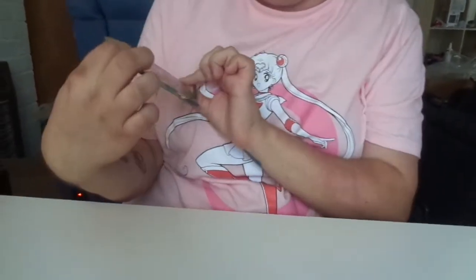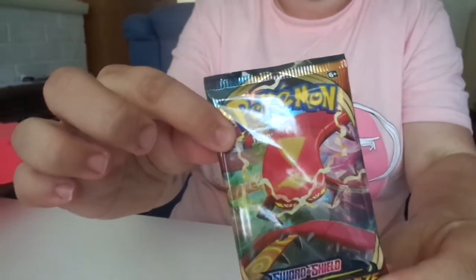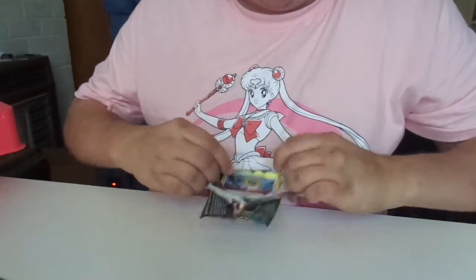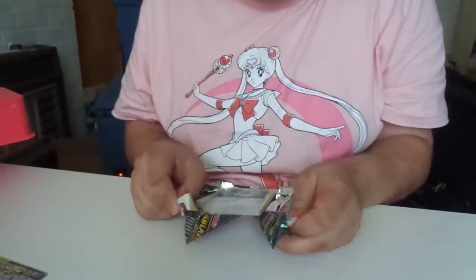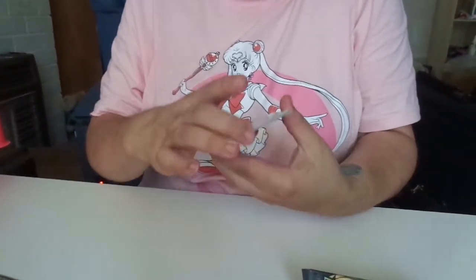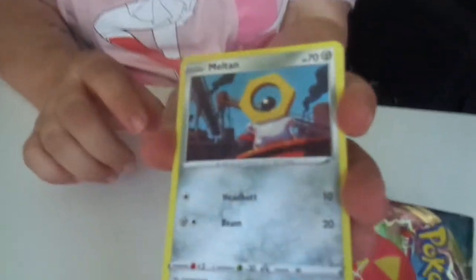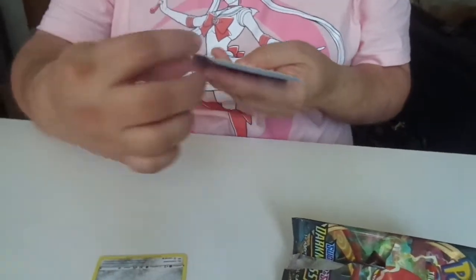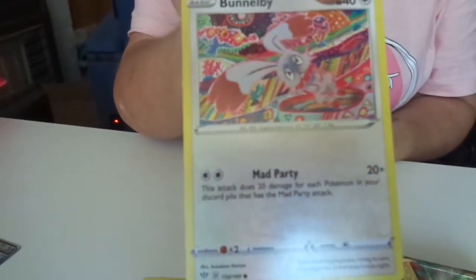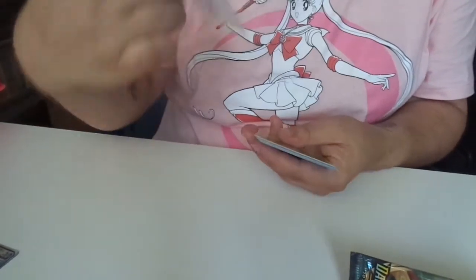Pack one. It's a really good start. Meltan — he's so cute. Oh my goodness, look at this one. Bunnelby, it's my favorite. Oh, an almost original Paras.